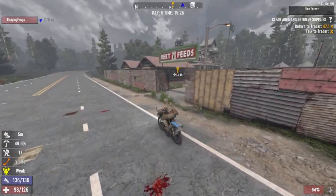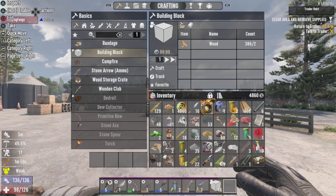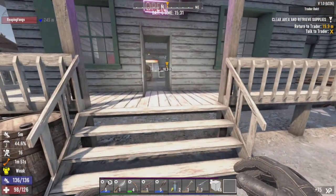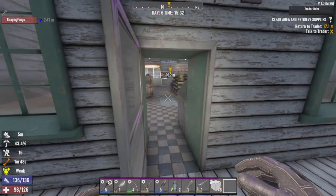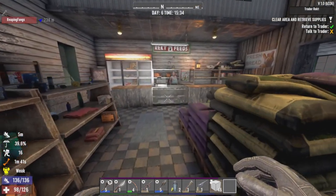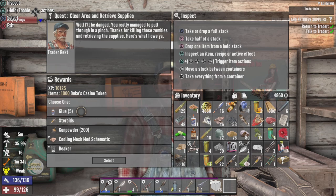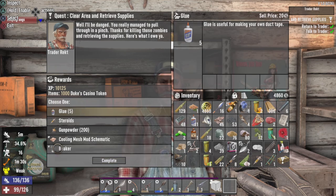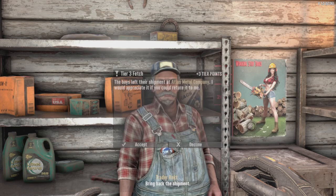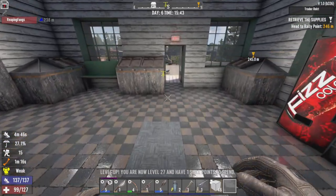Alrighty, back at Trader X everybody. Wasn't too bad of a bike ride, but I did find — I searched the mailbox outside that house — Art of Mining Volume 2, can make diamond tip blade mods. Now just waddle in here to Trader X and see what the reward is. Hope you got something decent for me, Rekty boy. I'll take the glue and I'll actually take this close-by patch.